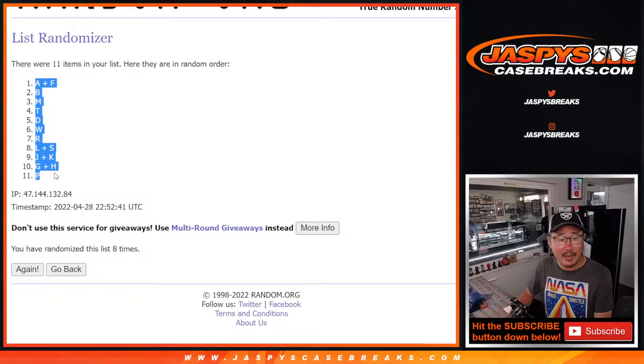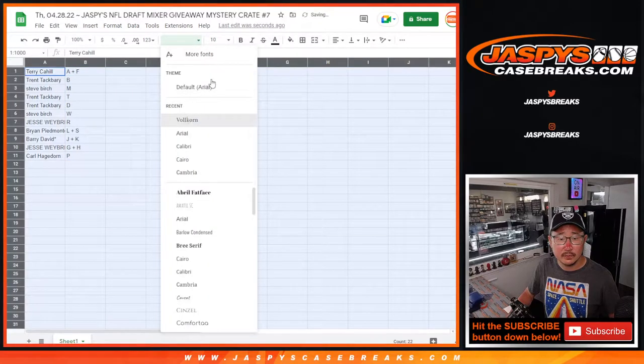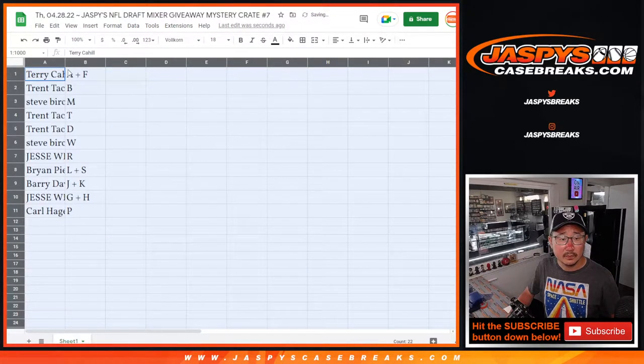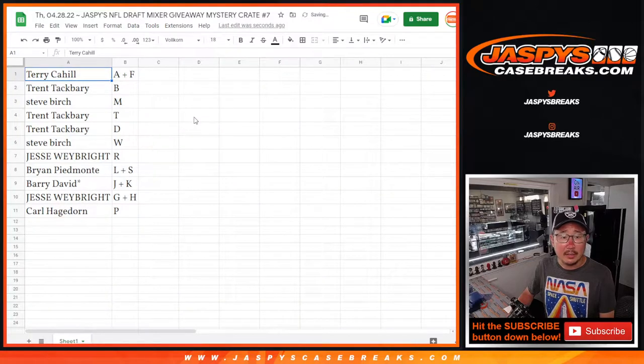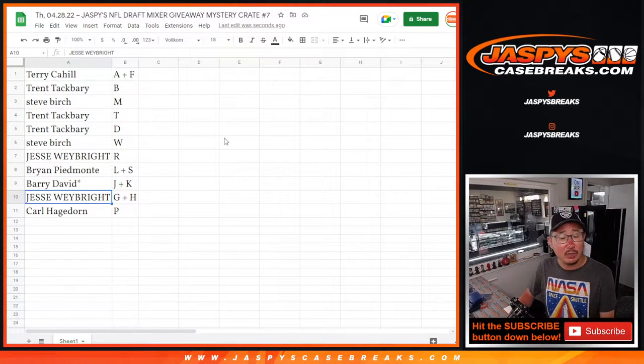After 8, we've got A plus F down to P. Terry: A plus F. Trent: B. Steve: M. Trent: T and D — touchdown! Steve: W. Jesse: R. Brian: L plus S. Barry: J plus K. Jesse: G plus H. And Carl with P.